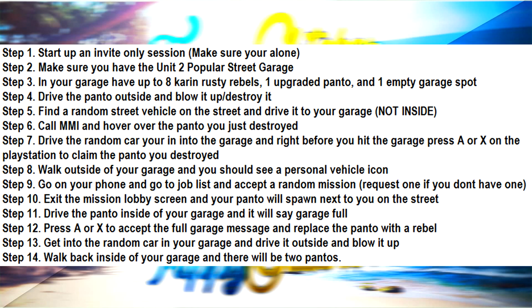Step six: call Mors Mutual Insurance and hover over the Panto that you just destroyed. Then drive the random car you got from the street toward your garage, and right before you enter the garage press A on Xbox or X on PlayStation to claim the Panto you destroyed. Walk outside your garage and you should see a personal vehicle icon. Go on your phone, go to the jobs list, and accept a random mission request if you don't have anything in your jobs list. Exit the mission lobby screen and your Panto will spawn next to you on the street.